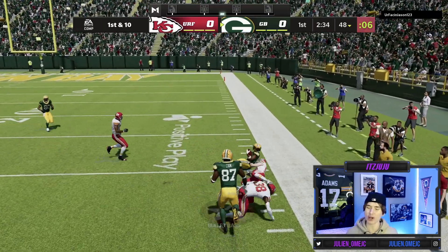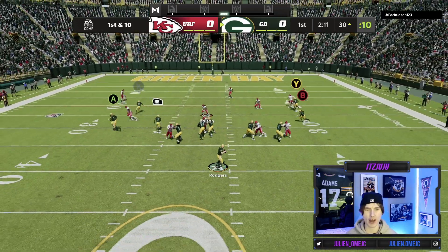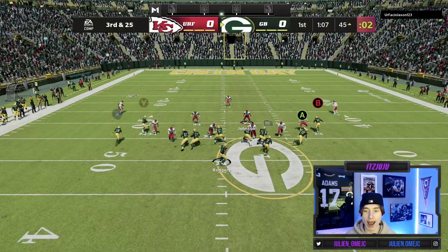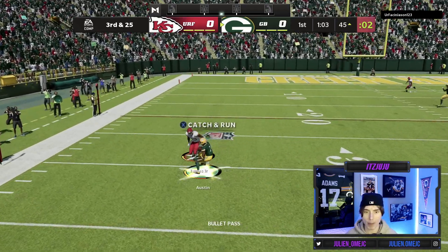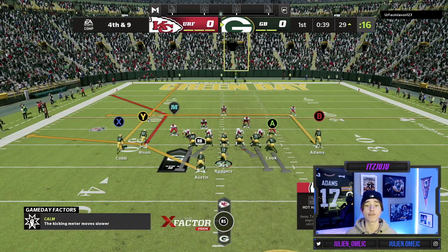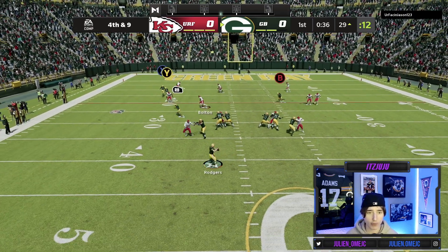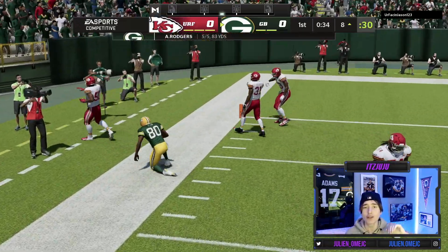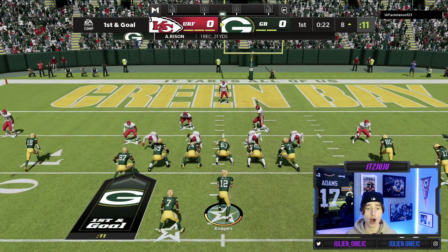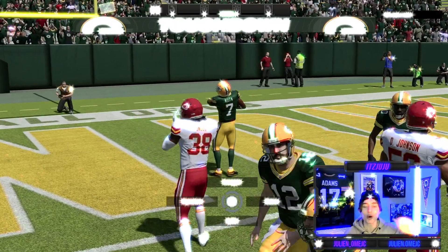First and ten, looking for Davante Adams on the corner route — got that right away, bringing it down to the 30. Looking for Tayvon on a corner-type route — we take a huge sack. Third and 25, looking for Tayvon on the Texas route — one man to beat, but we take a huge hit bringing it back to the 29. Fourth and nine — I'm going for it. We hit Rising on the corner route wide open, bringing it down to the eight. Hand it off to Tayvon Austin up the middle — and Tayvon Austin walking in for the easy touchdown, taking the lead.